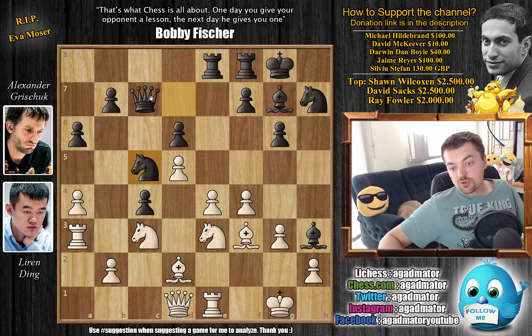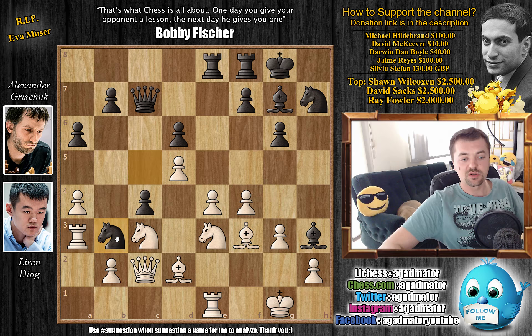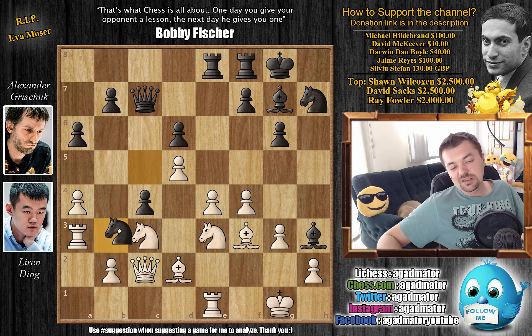Knight to c5 — now the bishop does have a retreat square. Queen to c2, bringing another defender to the e4 pawn. And now comes knight to b3, and it's a very dangerous move because it's an excellent outpost for the black knight. The rook now has nowhere to go. You always have to keep an eye on knight captures bishop. It's just a wonderful position.